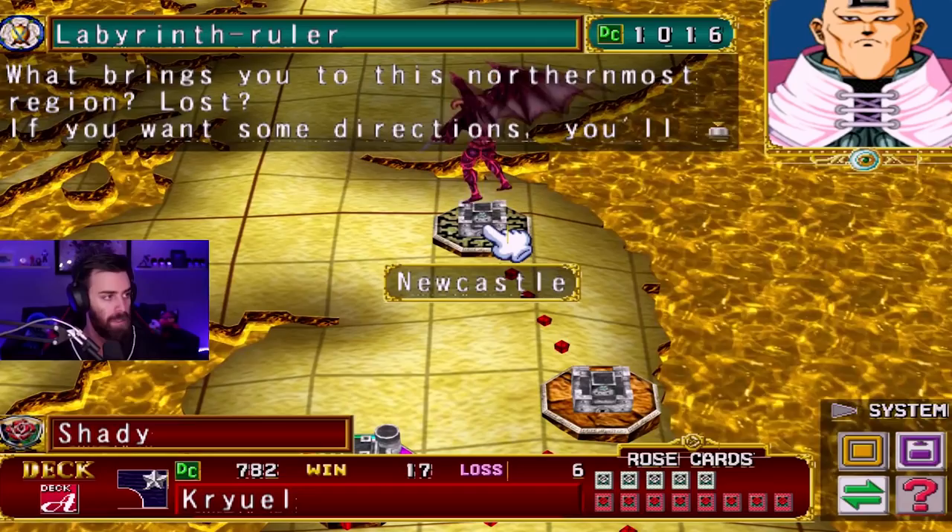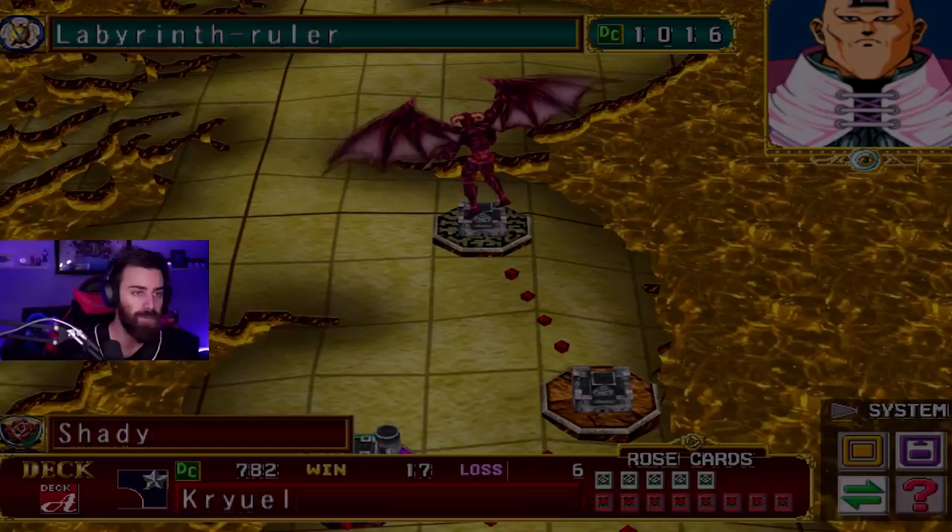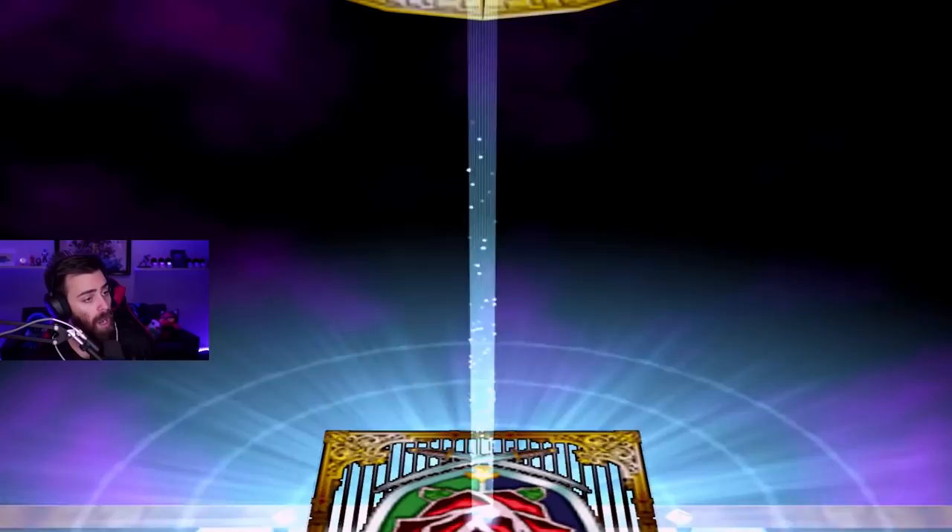The Labyrinth Ruler says: 'What brings you to this lost northernmost region? Lost? If you want some directions, you'll have to beat me first.' I feel like with our current deck of zombie pumpkin shenanigans, we should be able to take him on pretty easy.